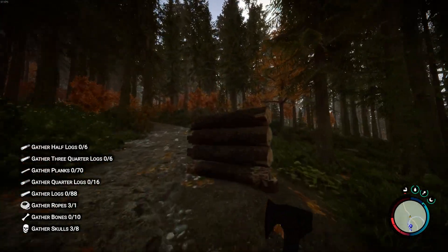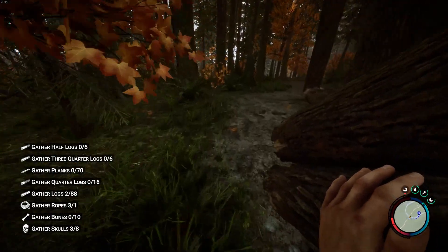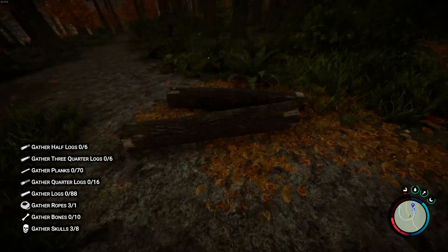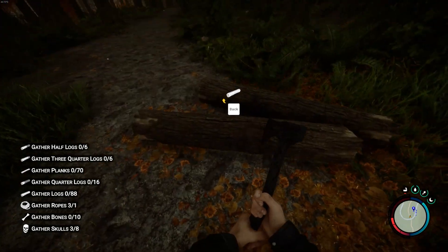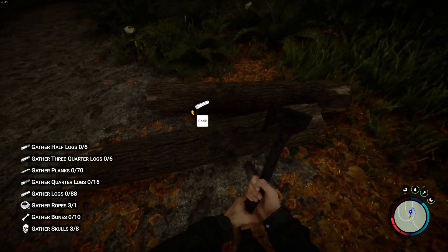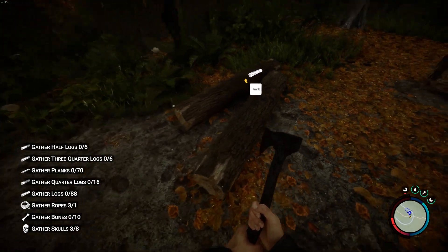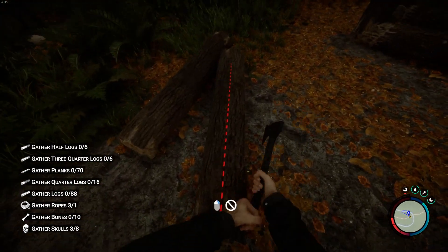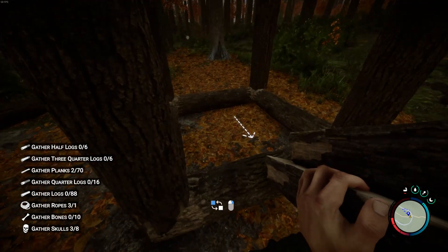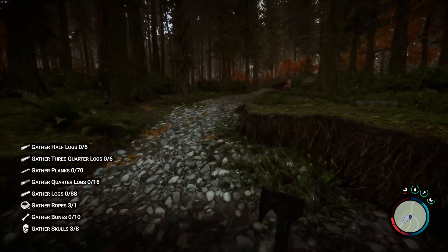I figured something else out, let me show you. If you put it on the ground and you have your axe, there are points that have a red mark. So that means you can chop it — and then you can also chop it like this. Look, and then you can make a floor. It's so good, it's crazy, am I right? It's actually crazy.